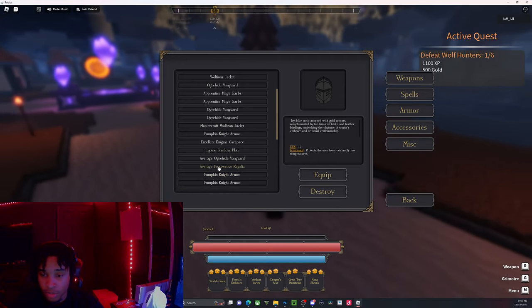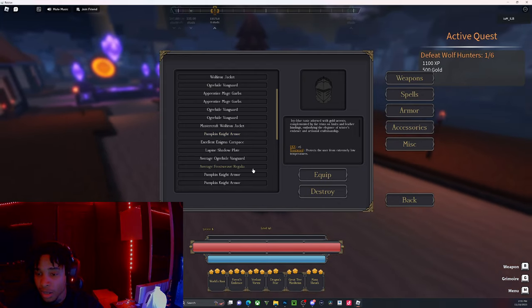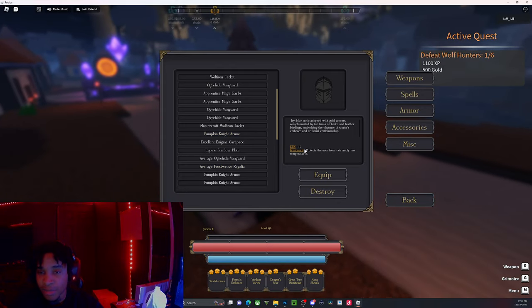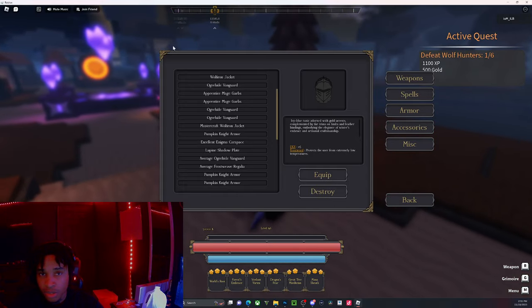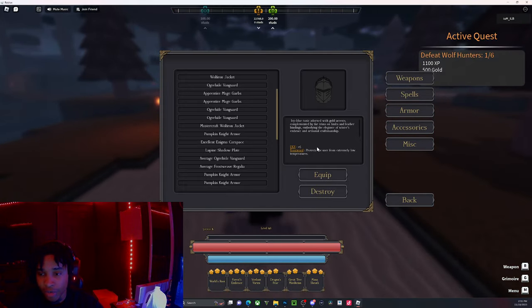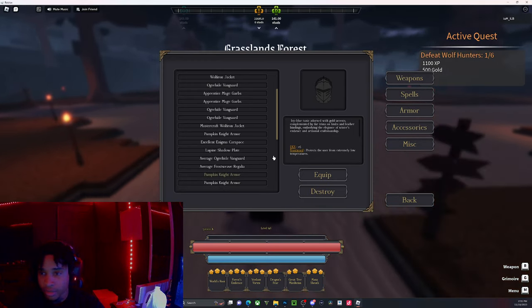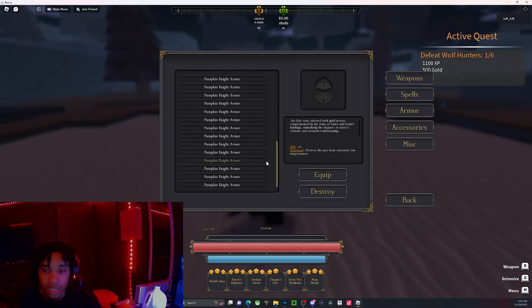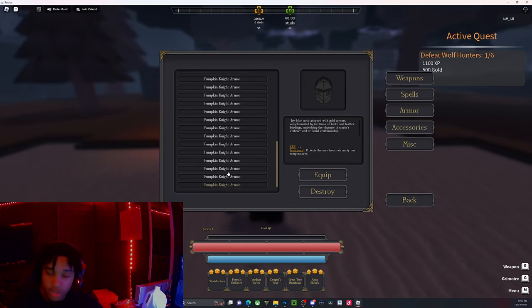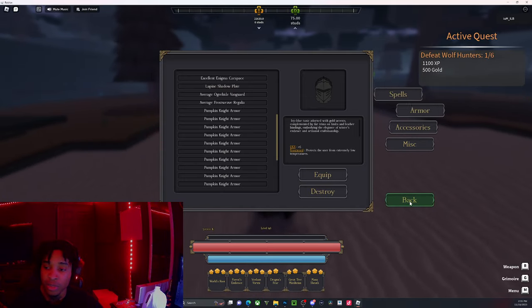The Frost Weave Regalia gives 5% DEX and Frost Ward, which helps when you're in the tundra and dealing with frost damage. You do have to climb the mountains to find it — I'll show exactly where in a future video. I also have a bunch of pumpkin armors that I can trade when the trading system comes out.